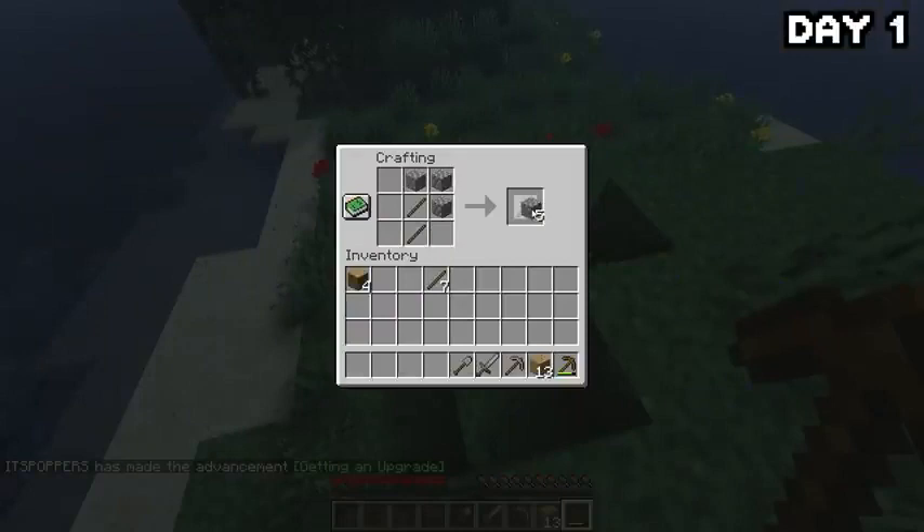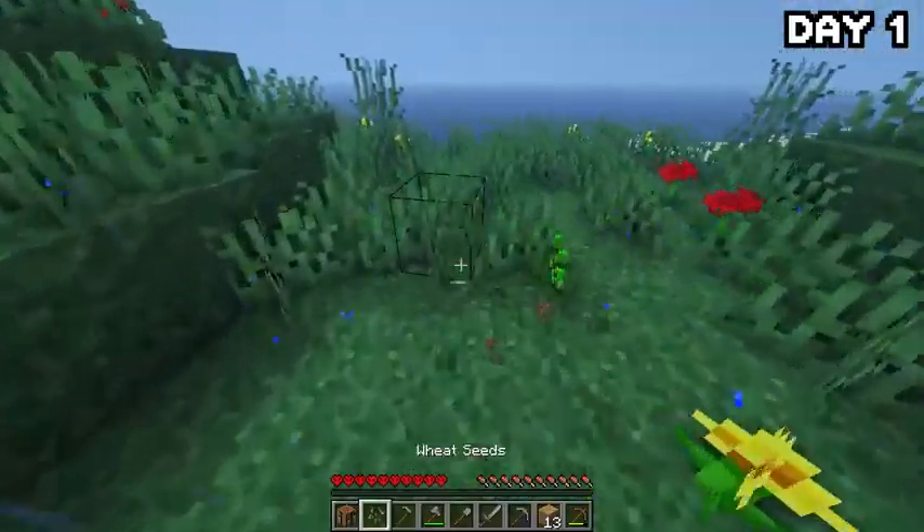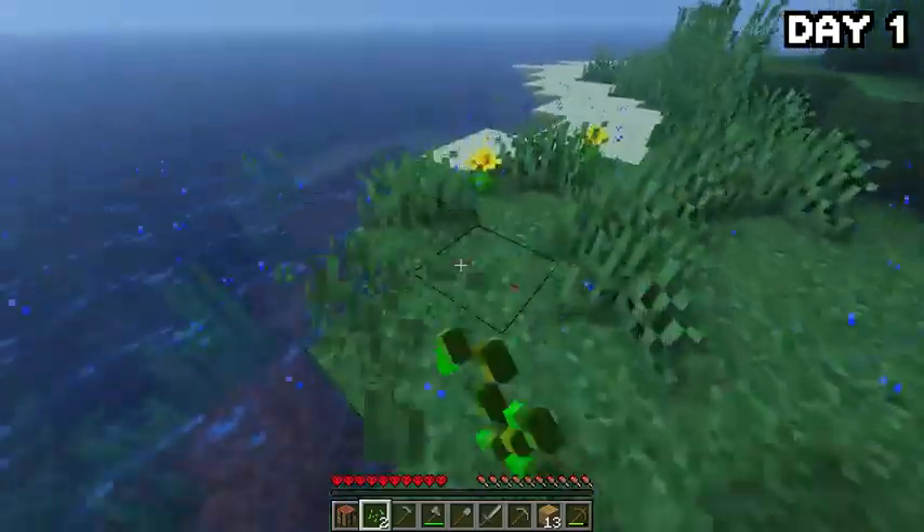After grabbing some basic tools, a storm rolled in and it began to rain — kind of an omen of how well this hundred days is going to go. But a little rain isn't going to stop me from breaking every single fiber of grass on this island in search of seeds to start a farm.